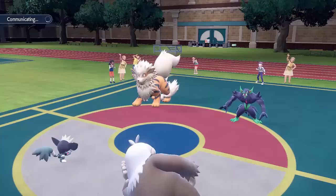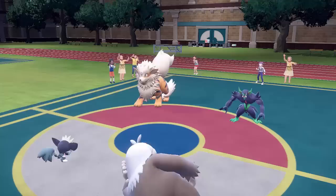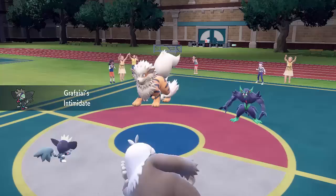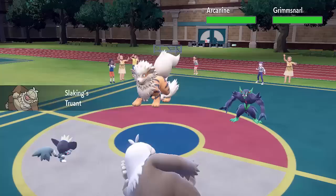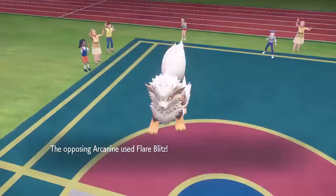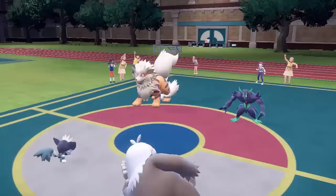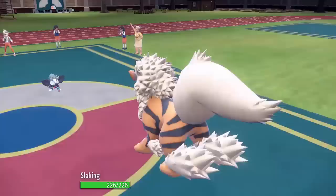I've gone for the Doodle into the Arcanine and the opponent goes for a Fake Out, but I have Covert Cloak on my Grafaii which means I can ignore the flinch from Fake Out. That allows me to get the Intimidate off, so I can drop Grimmsnarl and Arcanine's attack stats with Intimidate, and then remove Slaking's Truant and get the Intimidate again — so they're both at minus two attack. The opponent was hoping to Fake Out flinch my Grafaii and take me out with a Flare Blitz, but because of the double Intimidate that Flare Blitz does absolutely nothing, and I get a Bulk Up with my Slaking to boost attack and defense.